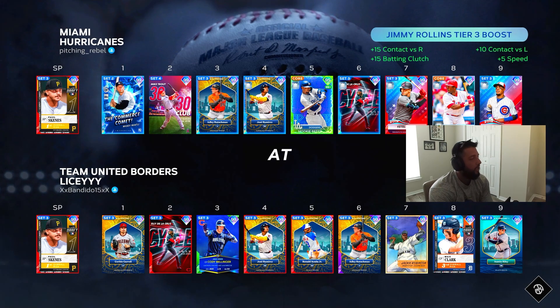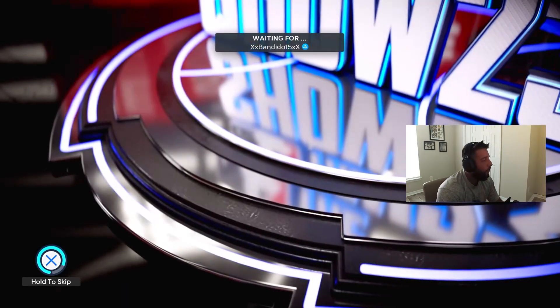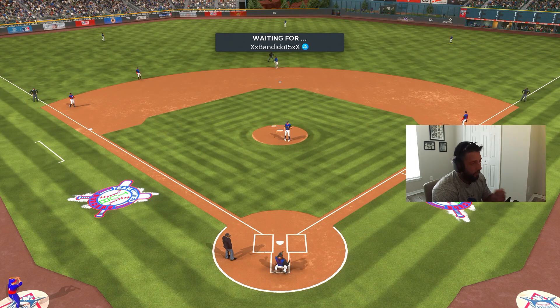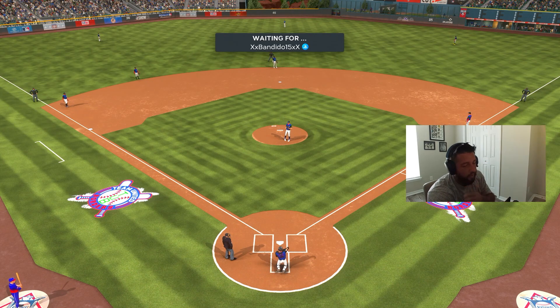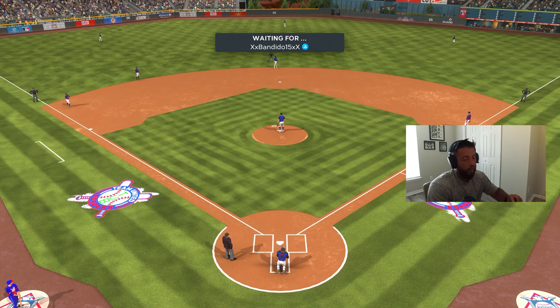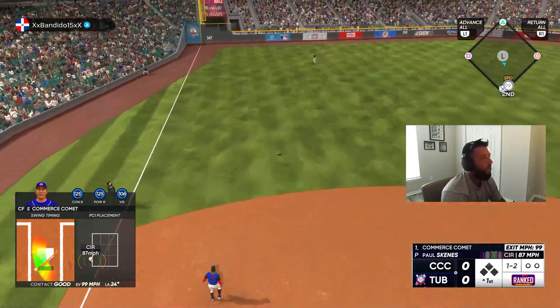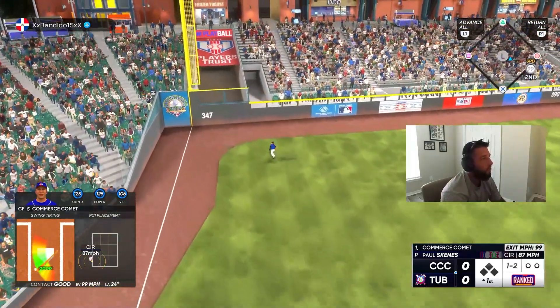Alright, let's get into the gameplay. Our opponent is Bandito 15 and he's got Paul Skeins on the bump — we've got Paul Skeins on the bump for us as well. We get to face righties, let's get after it. We've got Mike Trout in the two spot, playing center field as well. Mickey Mantle is our wild card because he's just that good.